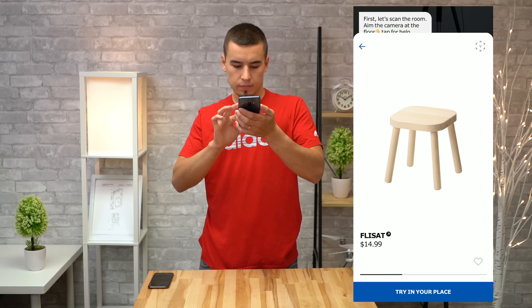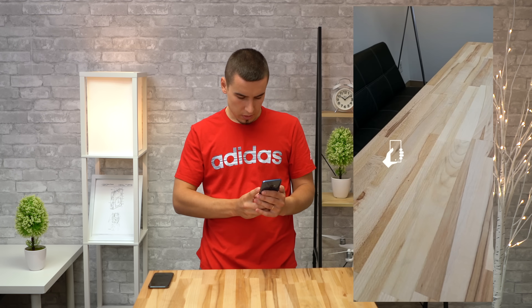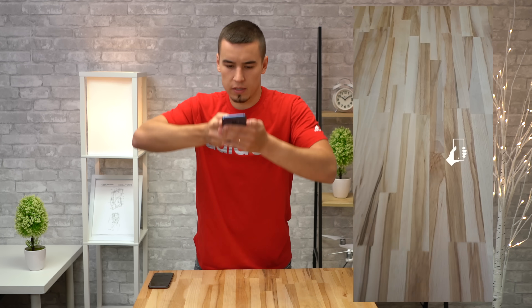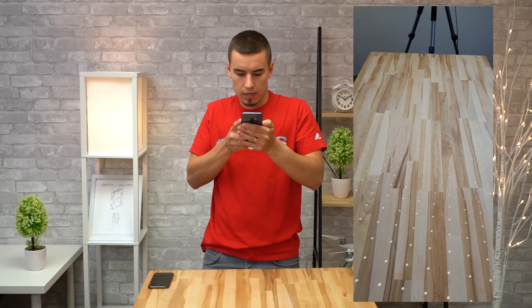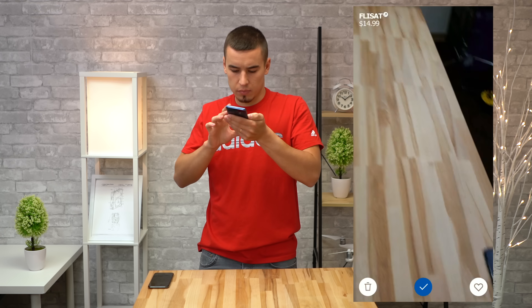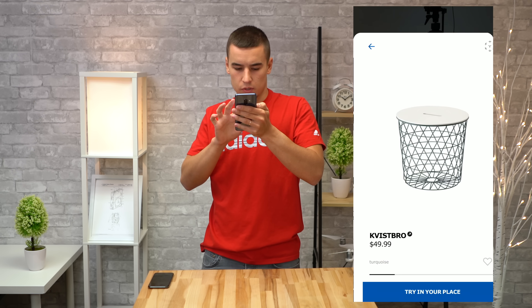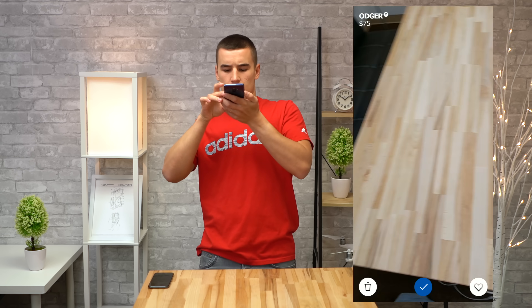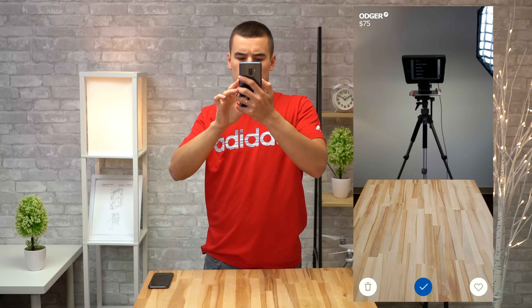Now trying the same app on the S9 Plus. It's asking me to scan. I'm not sure if it can scan this. There were some dots and it detected the table. Now if we can place this spin... it's not showing up anywhere. I have no idea what's wrong. Nothing.